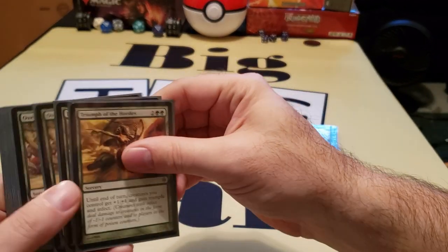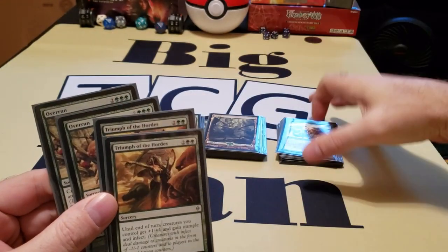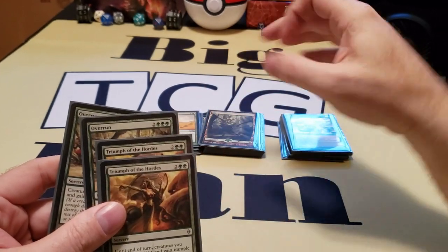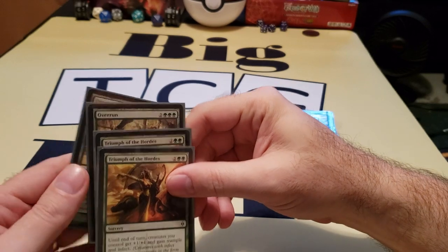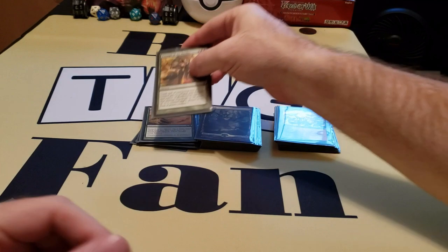Then your finishers — we have two of them: Overrun and Triumph of the Hordes. As you could imagine, if you drop an Overrun and then swing with like five or six Aurochs and hit Triumph of the Hordes, you could eliminate two to three players in one shot with infect.